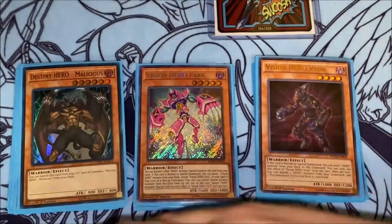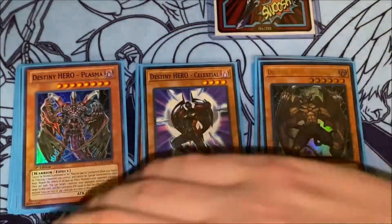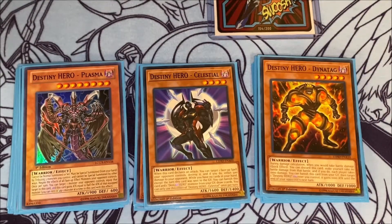For the Destiny Hero cards, I have two copies of Malicious. I would love to see this go to three again — the March ban list isn't out yet as of recording this video, but any day now. We also have some one-ofs: Plasma, Celestial, and Dynatag. I know some people are cutting back on the number of Destiny Heroes they're playing since they're sometimes not really needed. If I was playing Evil Heroes with Dark Calling and Evil Hero Gold, I would probably cut these, but those cards are too expensive right now. So these are just fine budget options — they're Destiny Hero names and targets for your other fusions.